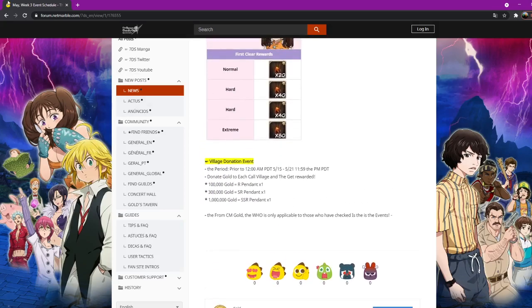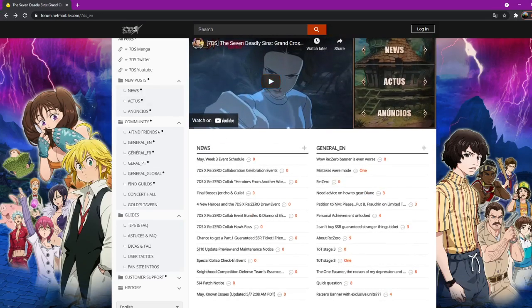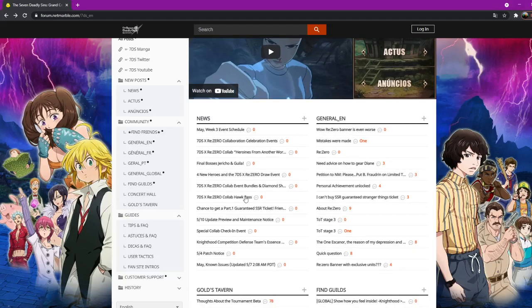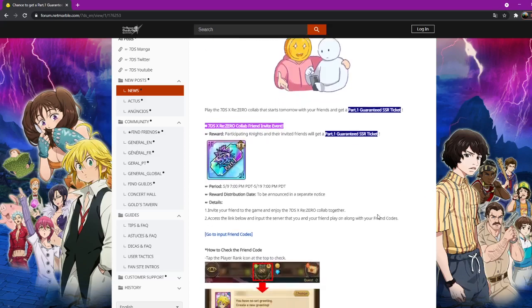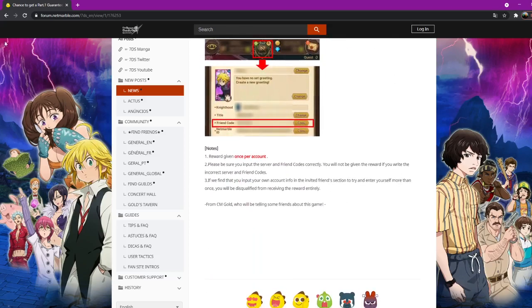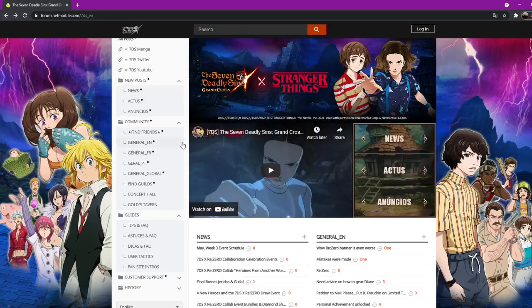You can just farm those. That's pretty much it — nothing much has changed from JP so I don't really need to go over too much. Friends are getting SSR tickets, that's pretty neat. Anyway, that is the patch notes. I will be summoning tonight, I will be six-sixing Ram hopefully. Big video — catch y'all there, peace out.